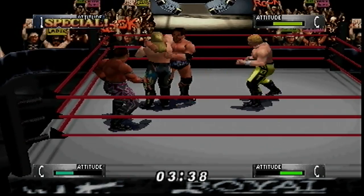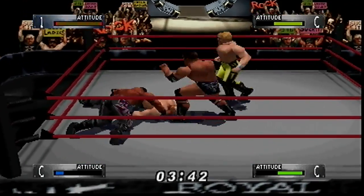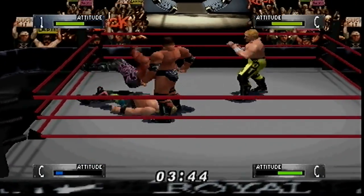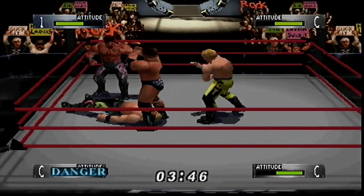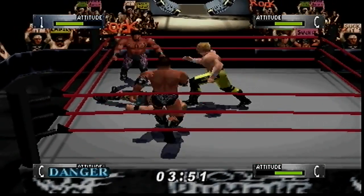The People's Elbow executed by The Rock mimics the real thing perfectly, and D-Lo Brown's head-swaggering swagger is here too. The use of polygons does lead to clipping at times, but it's nothing major. I prefer these graphics over those used in Warzone and Attitude.